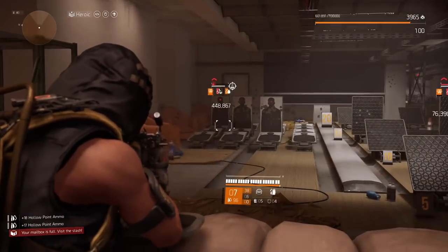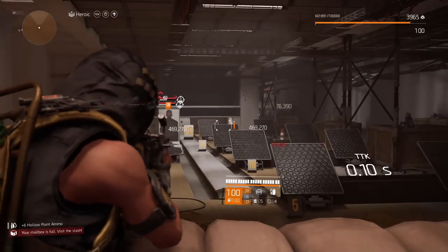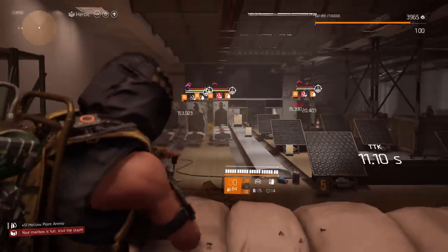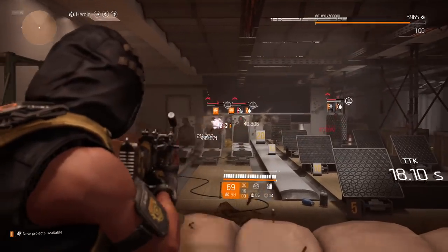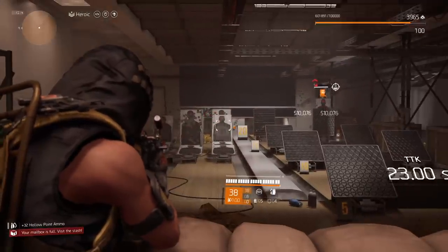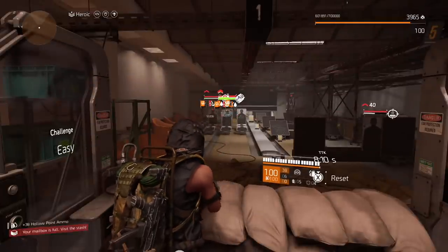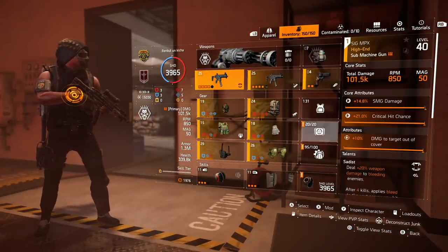Wild Mask damage is scaled by how much status effect damage you have on your set. If you throw in Ongoing Directive pieces, status effect and the backpack alone will boost your Wild Mask incredibly well. You could also throw in Demolition specialization to get explosive damage boost, which again will boost your Wild Mask. You can get crazy with this combination. Ongoing Directive will amplify not only Pestilence damage but also Plague damage. You can play with Glass Cannon, get free ammo from Jammer Pulse, play with Intimidate — you are not tied to any specific talent in the game.